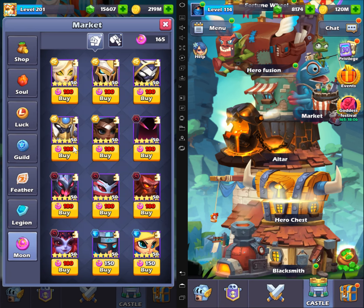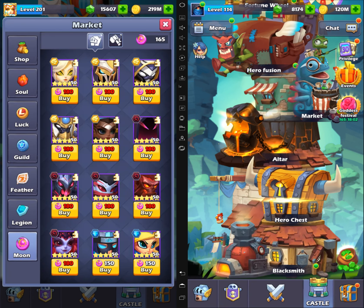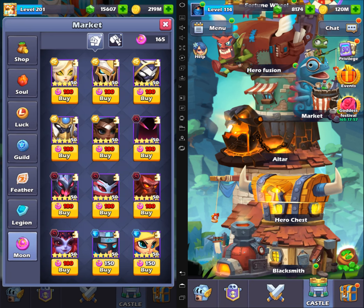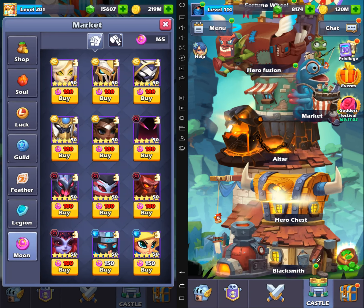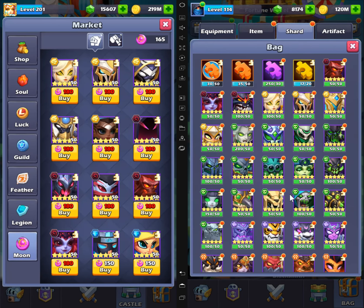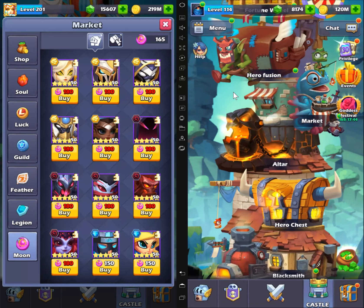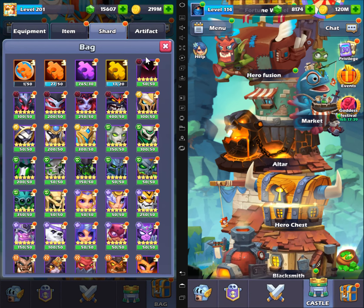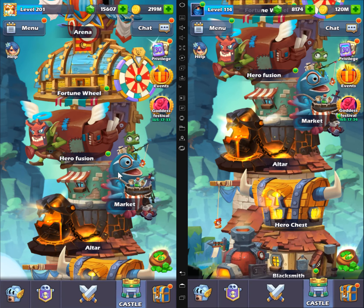Welcome back. Today I'm going to show you a way that helped me a lot to find golden soul. This only works if your account is level 120 and above. If you are 120 and below, you don't have a lot of options and this will not work for you. What I'm going to show you is how to find golden soul — the best way is to fuse them up to four-star, five-star fusions.